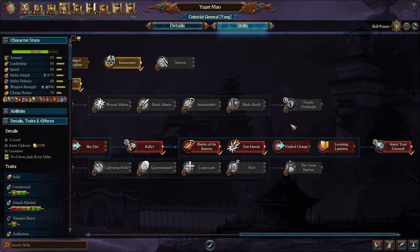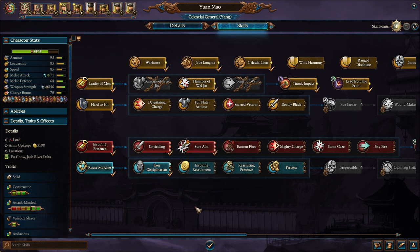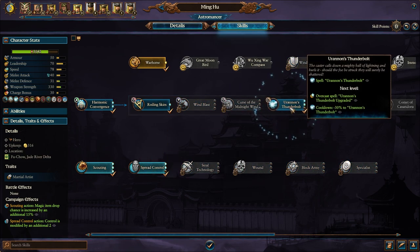Someone that actually starts right next to or in Fu Chao. As far as Yuan Mao's skills go, let's go ahead and give him another point into Iron Disciplinarian to work on the blue line. Celestial General! And an additional point into Thunderbolt for Ming-Hu.